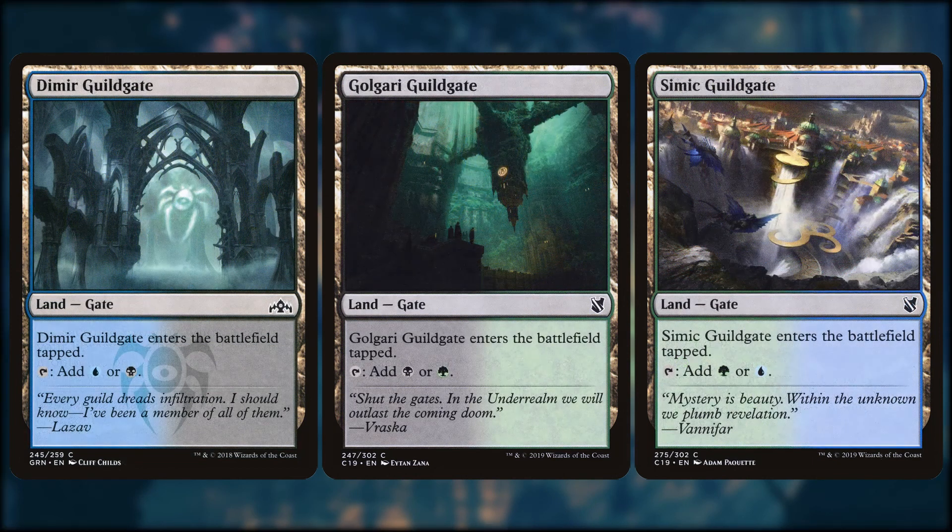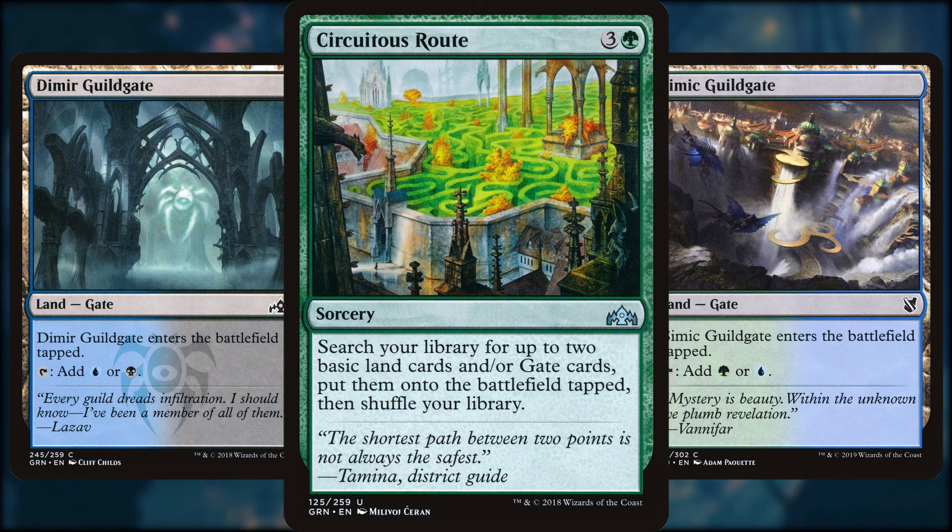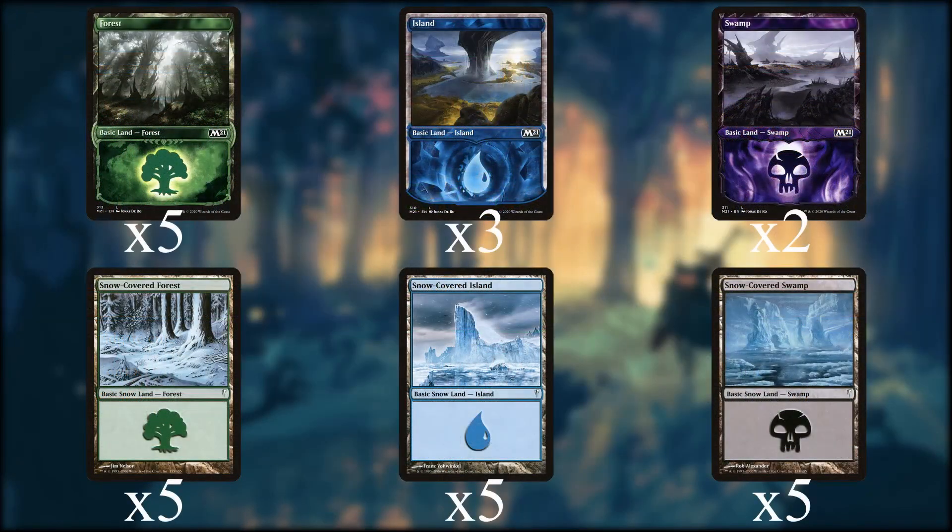We have a fair amount of color fixing, as the deck can be sort of color-hungry. Command Tower and Opulent Palace get us any of our colors, though the palace does enter tapped. For basic land searching, we have Evolving Wilds, Terramorphic Expanse, and Blighted Woodland — the woodland actually ramps us if we want. We also have all three guild gates: Dimir, Golgari, and Simic, which can be searched for with Circuitous Root. For our basic lands, we're running five forests, three islands, two swamps, five snow-covered forests, five snow-covered islands, and five snow-covered swamps.